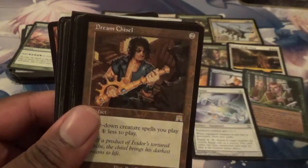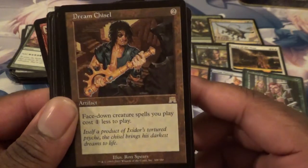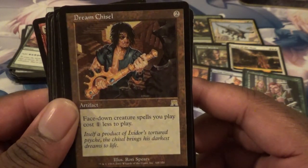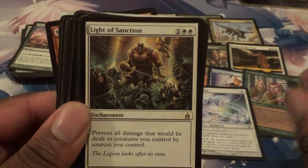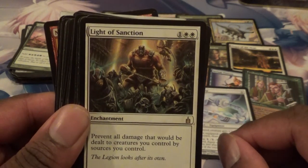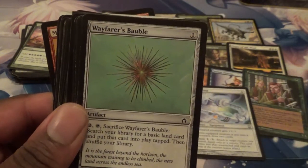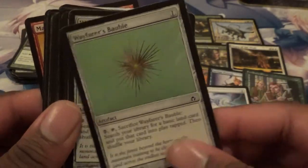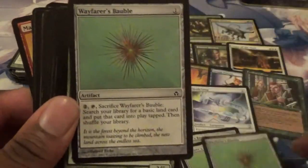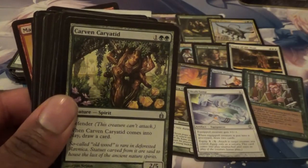We got a Wrecking Ball. Look at that Dream Chisel — face down creatures and spells you play cost one less. Light of Sanction — prevents all damage that would be dealt to creatures you control by sources you control. Wayfarer's Bauble — an old school favorite of mine. Two of them, three of them, four of them — a playset of Wayfarer's Baubles! I'll take it.